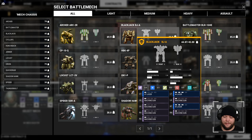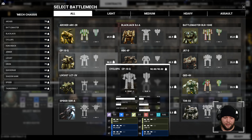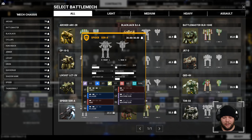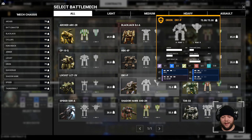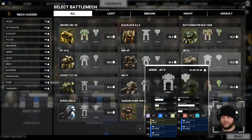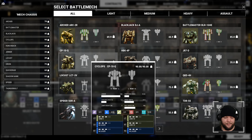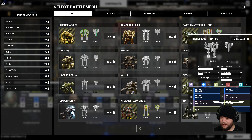We could also just throw him in the Jenner. I wouldn't be opposed to taking out the Blackjack myself — I had a lot of luck with the Blackjack being able to strip off armor and then go at it with machine guns. We do have the Cyclops available, so we've got a big boy available. Freeman isn't the best pilot for that either, so this might be the go-to for Freeman on this mission.